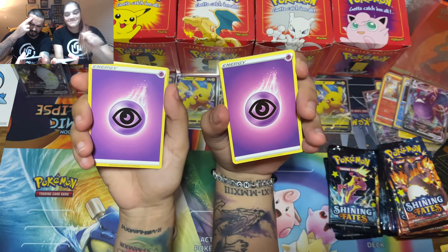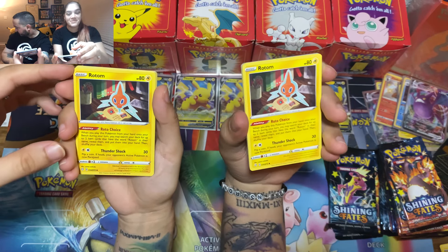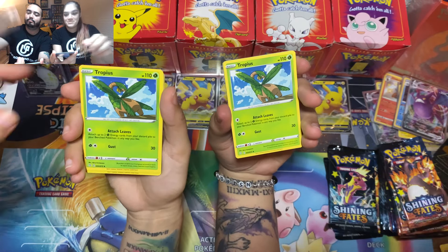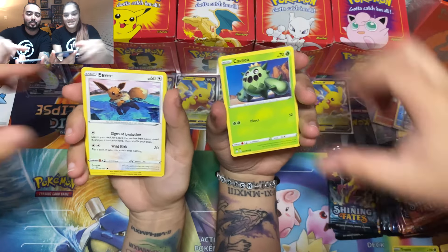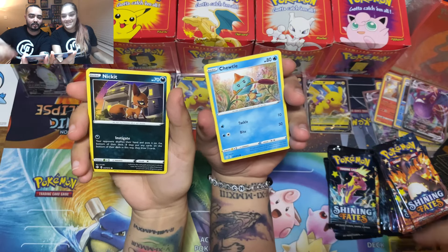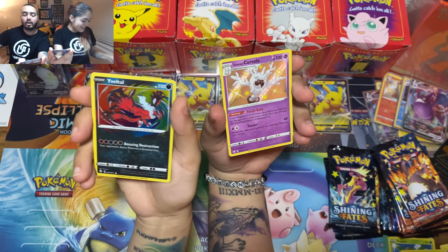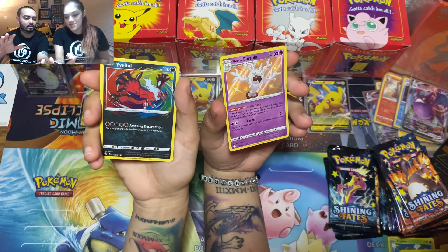241 cards in this set, guys — let's get that Zard! I feel it — psychic. The Zard is coming, I'm confident now! Eldegoss — it has to happen! Let's go — building it up: Acromia, Horsey, Koffing — okay. Yanma. Eevee — definitely one of my favorite Pokémon.